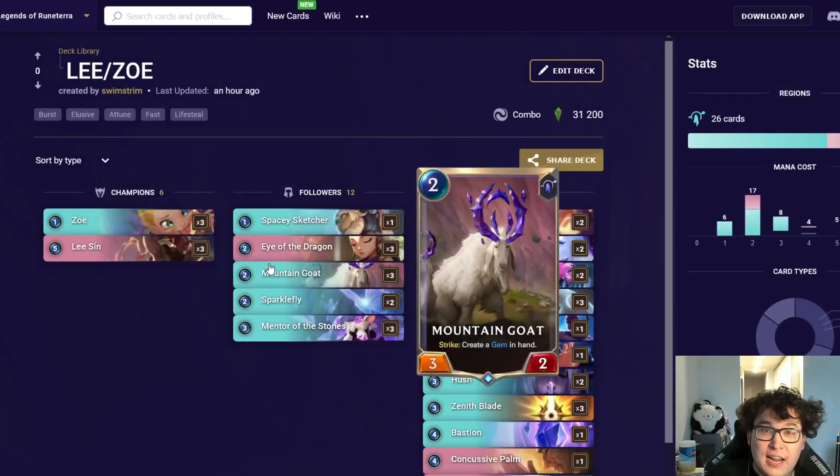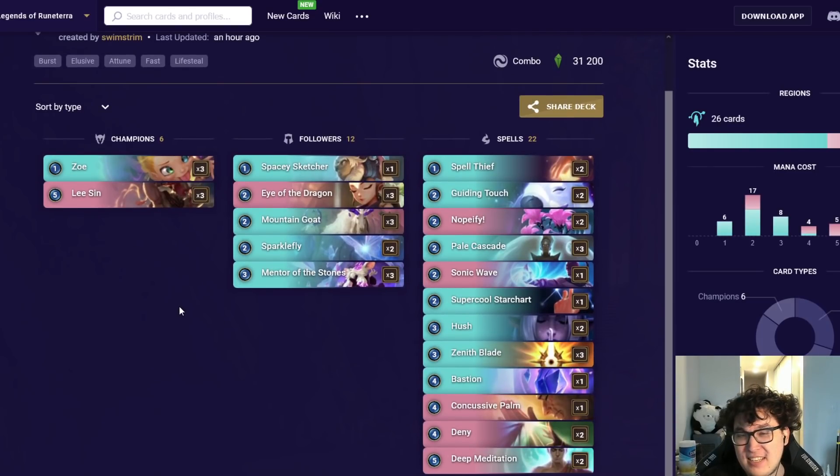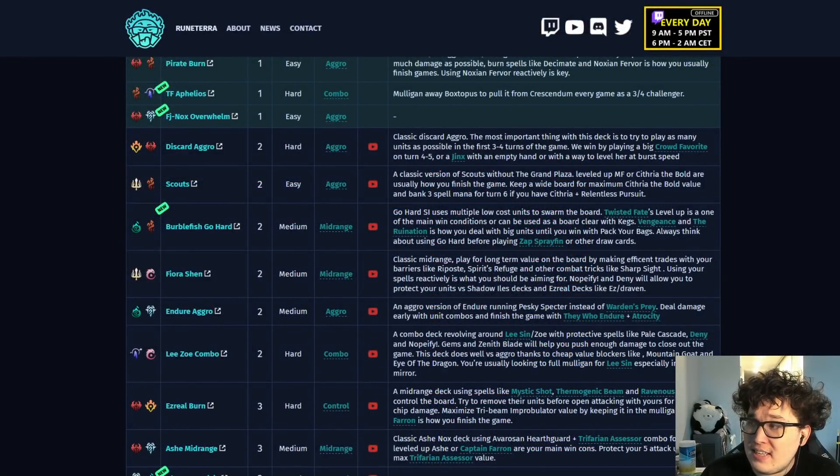The last deck is Lee Zoe Combo. A lot of people might wonder what happened to Lee Sin — it still sees decent play on ladder, but its win rate has plummeted. It gets countered by TF in general, by Fizz TF, by Aphelios TF, and doesn't even do well against Discard Aggro, which can barrel you down without a response. If this is a comfort deck for you it's still popular among high-level players, but I don't think you should feel compelled to bring it unless you have a specific reason.